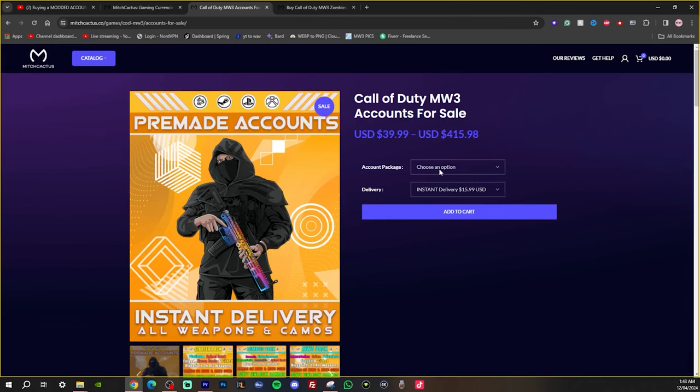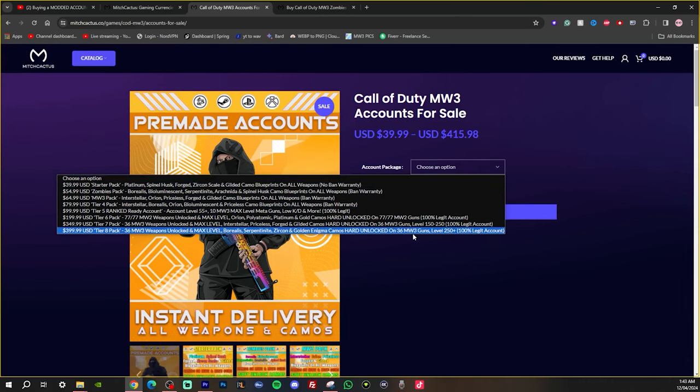If you go to the account package, you're going to see you can choose an option and all of these have a range of different prices. The starting option is the Zombies pack — you're going to get Borealis, etc., and all the weapons. They have ban warranties as well. All of them have ban warranties except the first one, which is obviously the cheapest.